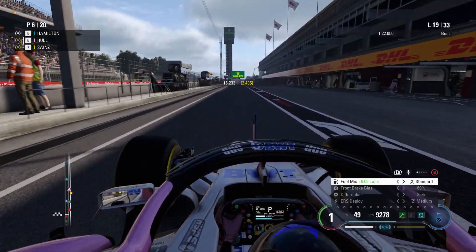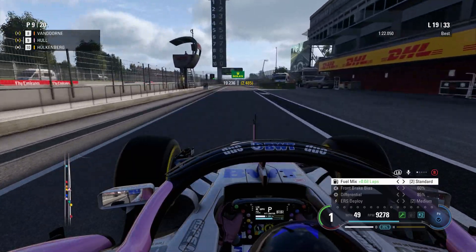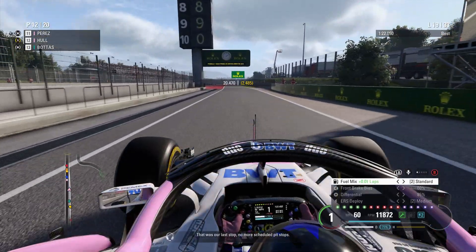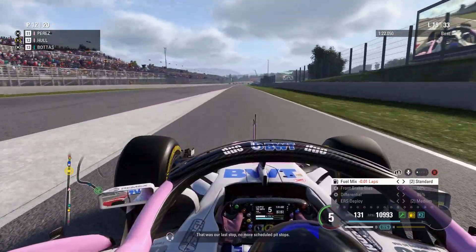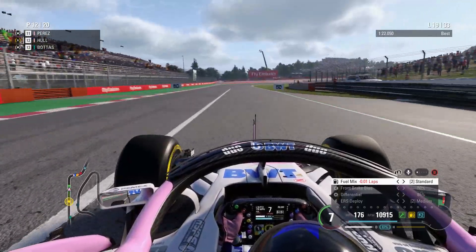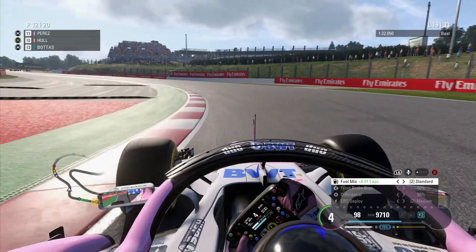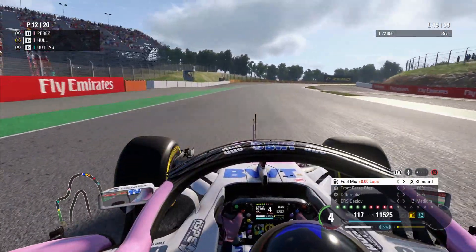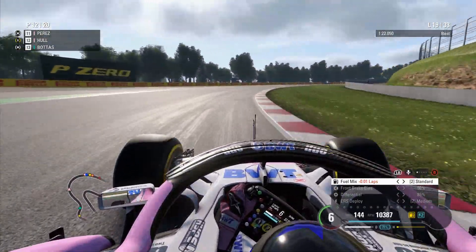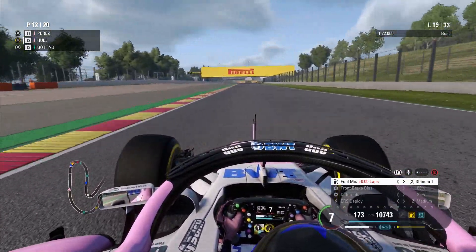There goes Gasly — Hamilton is on a set of medium tyres now. Stroll, Vettel — all the guys who came in a lap ago are on mediums. A very interesting strategy by all the cars around me — they're having to run the harder compound for the end stage of the race. So they've gone super-softs, soft, then mediums. We came in a lap later and we've gone super-softs, soft, and soft. So if there was ever a moment to strike, it's now — their tyres struggle to get up to temperature and they don't have as much grip as me.